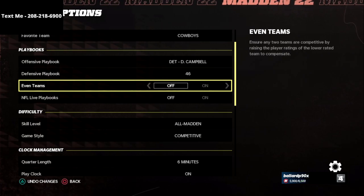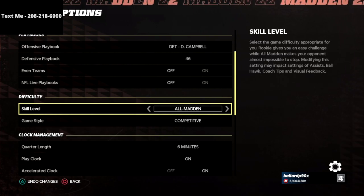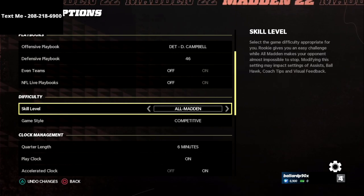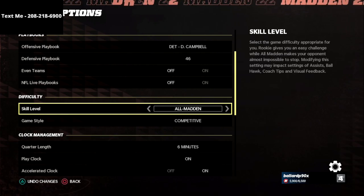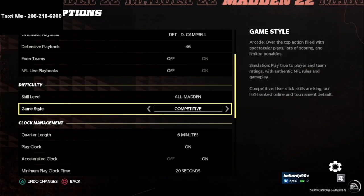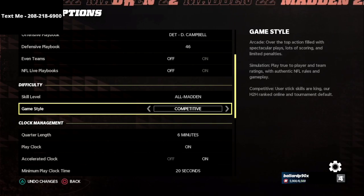Personally, I think the Detroit Lions offense in combination with the 46 defense is the best way to play the game at this point. The next thing you want to do is make sure you put your skill level on All-Madden. The reason is that plays when you're labbing in practice mode can work differently depending on difficulty level, so keep it on All-Madden for the most consistent experience. If you play a lot of MUT you might use All-Pro, but I personally prefer All-Madden.